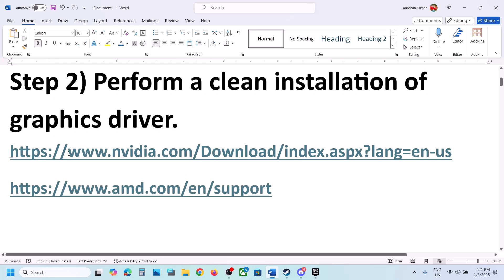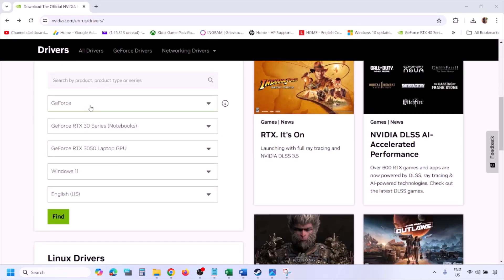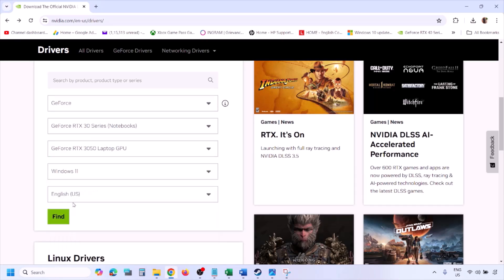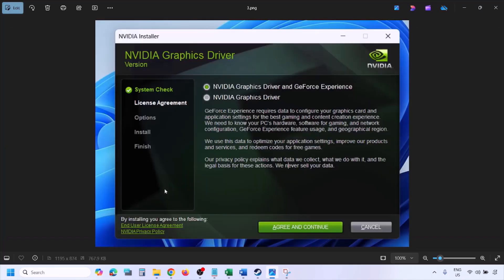The next step is to perform a clean installation of your graphics driver. If you have an NVIDIA card, go to the NVIDIA website; if you have an AMD card, go to the AMD website. On the NVIDIA website, select your graphics card from the list, make sure you select the right operating system — Windows 11 or Windows 10 — then click on Find. You will see the latest GeForce Game Ready Driver. Click on View, then Download, and let the download complete. Once done, run the exe file.